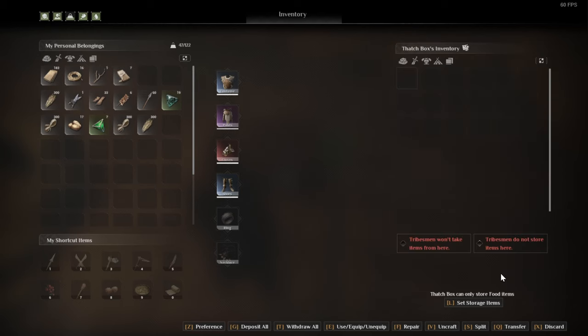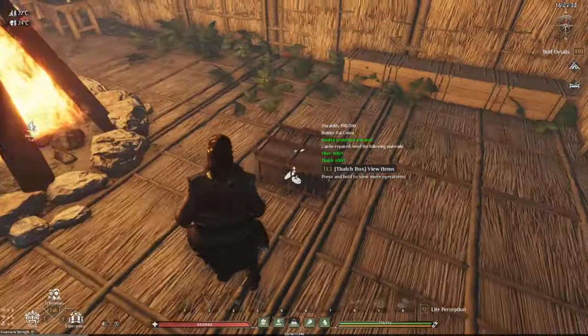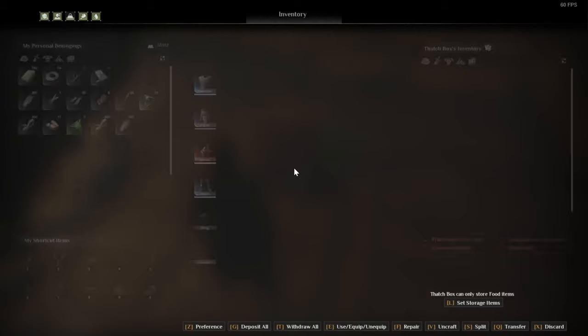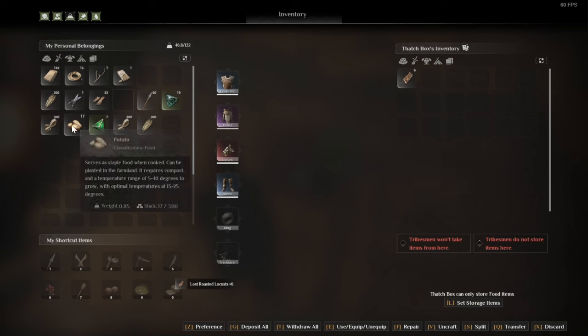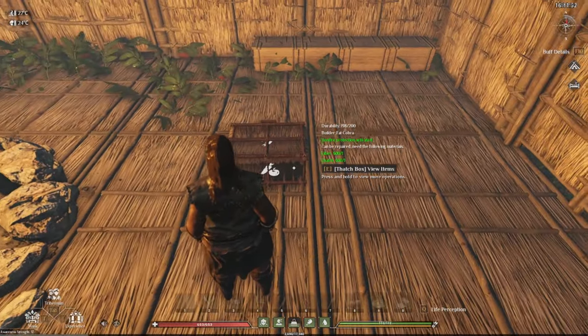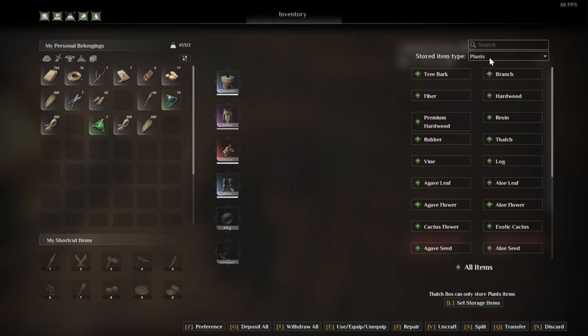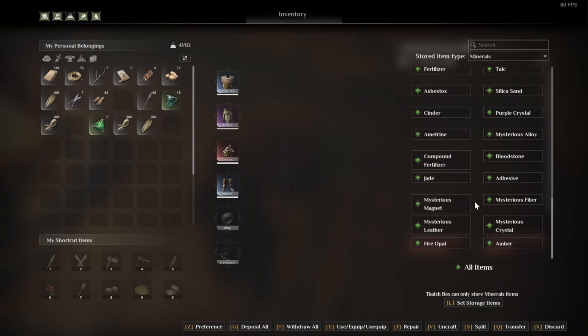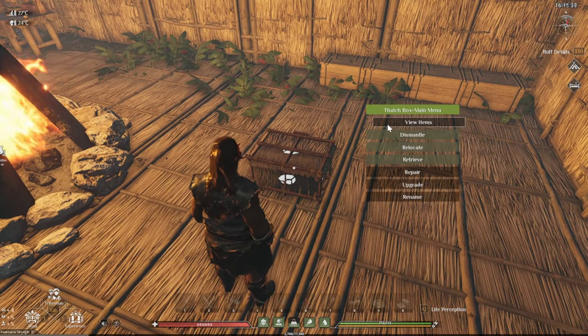Once you set it to food, press L again to go back to the inventory and exit out — you'll now see a little food icon on the box. That means this box can only store food items. If you try to put thatch or arrows in, it will not let you — only food. You can do this with whatever types you want, such as plants or minerals, and you can even customize it to include or exclude specific items.